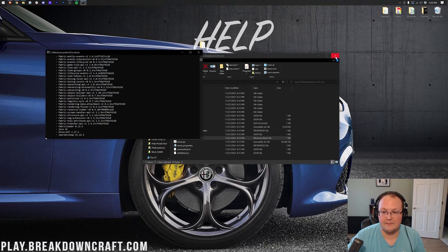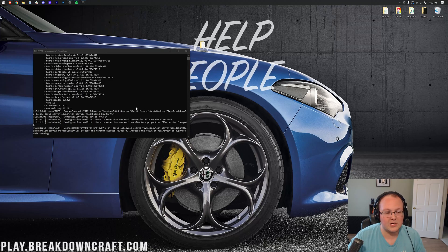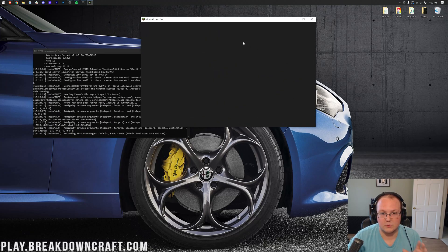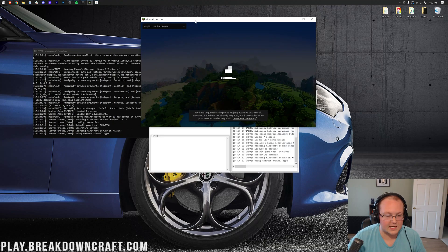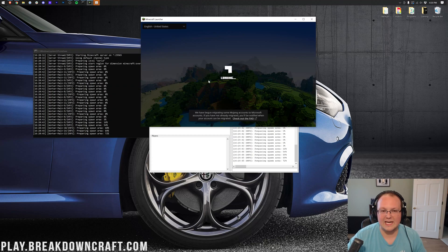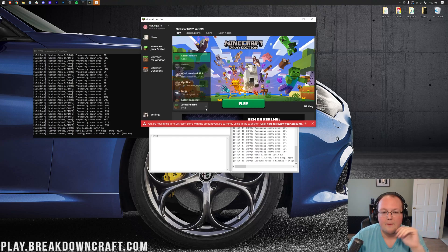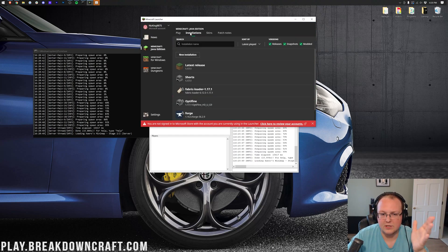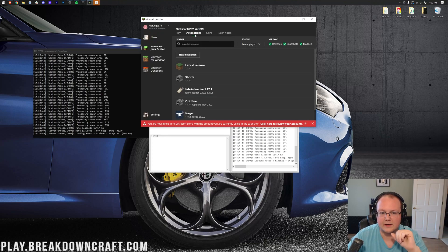Double-click run.bat to get the server started up. Also open the Minecraft launcher and make sure you are launching the Fabric profile. If you don't launch the Fabric installation, it won't work. 99.9% of the time it will open automatically and be in your Minecraft launcher. If it isn't, there's a dedicated video on how to install Fabric in Minecraft linked in the description.